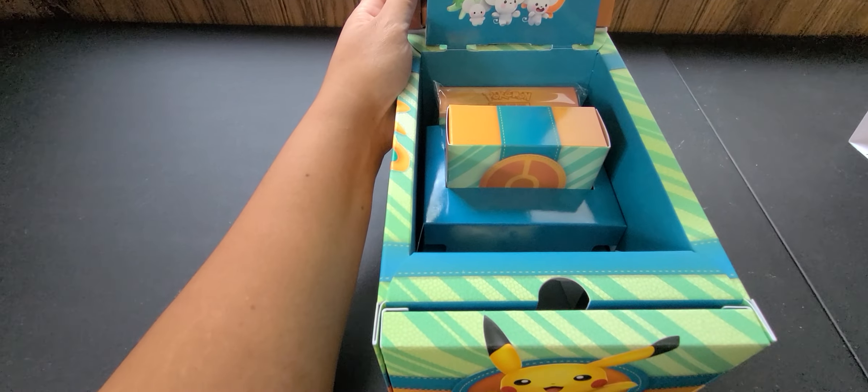So as you can see I have the Paldea Adventure Chest right here. This is the top — it literally does look like a little treasure chest. I like the way it looks and all the bright colors on it. Again, this is the Paldea Adventure Chest. It includes seven promo cards, six booster packs, one sticker sheet, one mini portfolio, and one squishy toy.